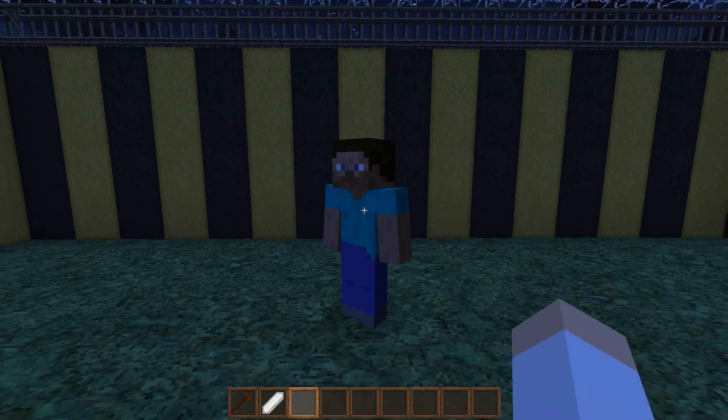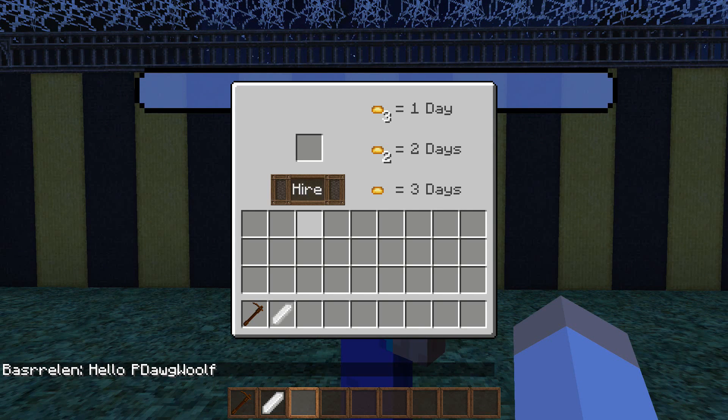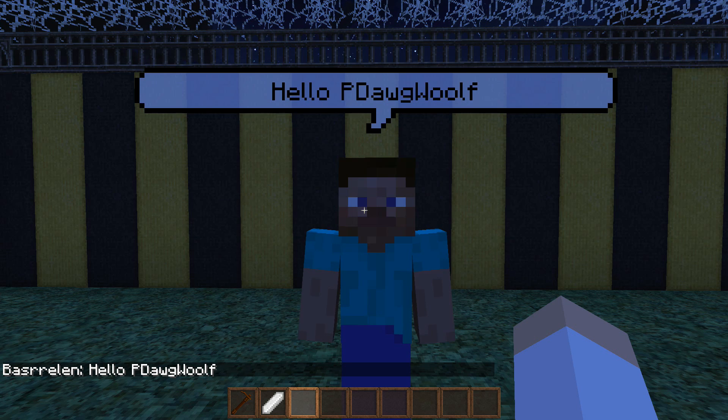Now that we have all that done, you'll be able to see what happens. Whenever I right-click the NPC I can hire him, and right here are the prices. If I were to do that he'd just follow me around.